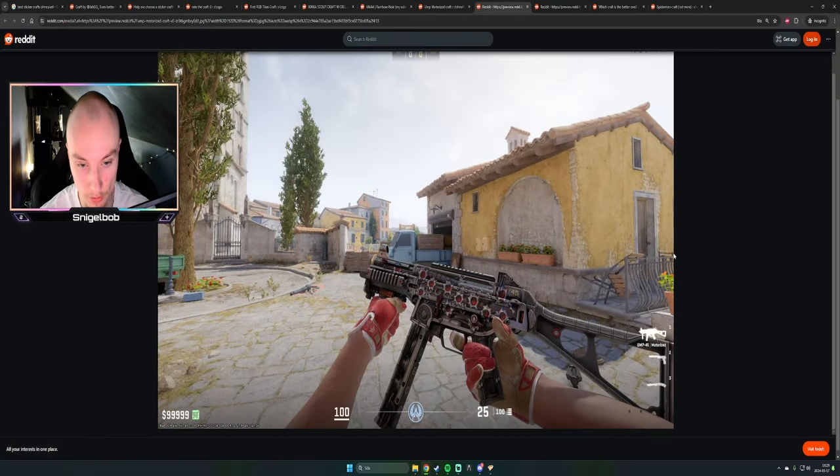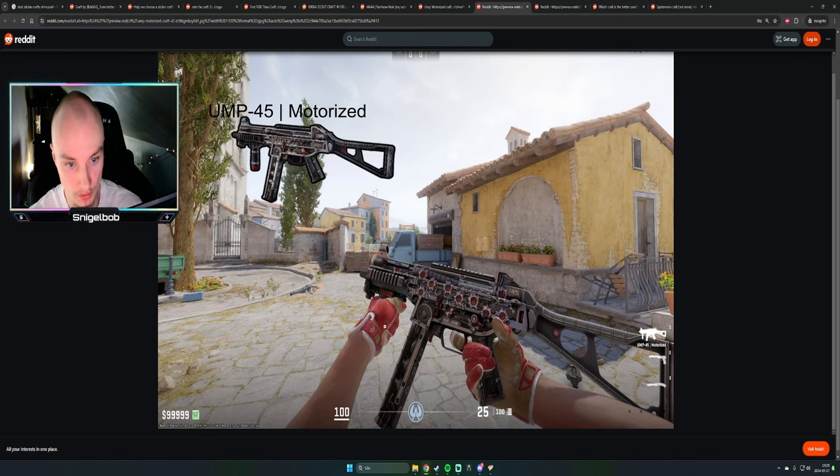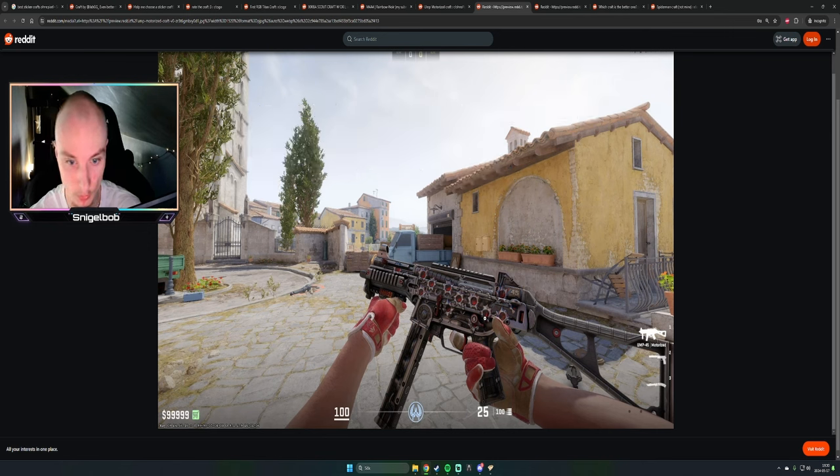This one is also really clean while being a little bit busy. They've added bullet-hole type stickers to a UMP — not sure of the exact name — and with red gloves as a combo it matches really well with all the red details of the skin. It's a rather cheap skin craft as well, so if you have red gloves already, definitely look into this one.